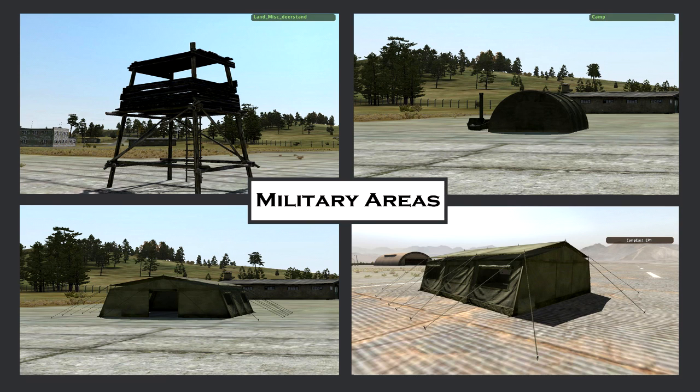Moving on to the next picture, we have a deer stand and three different types of camps. These camps you'll find outside of the airfields but they have great loot all the same. You'll find them in and around Berezino, Cherno, and I think Electro — I could be mistaken. Just check the map — I'll have shown these buildings on the map just before so hopefully that gives you a good enough description of where to look.